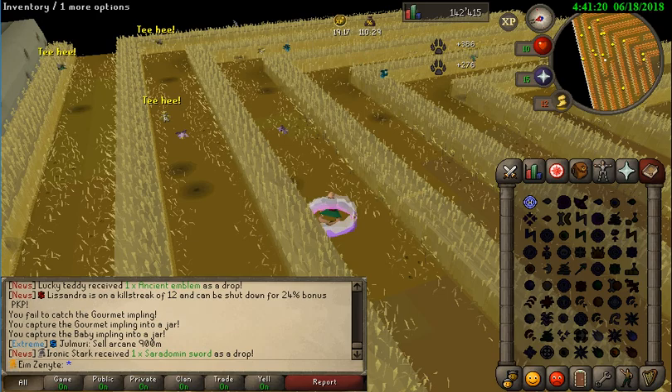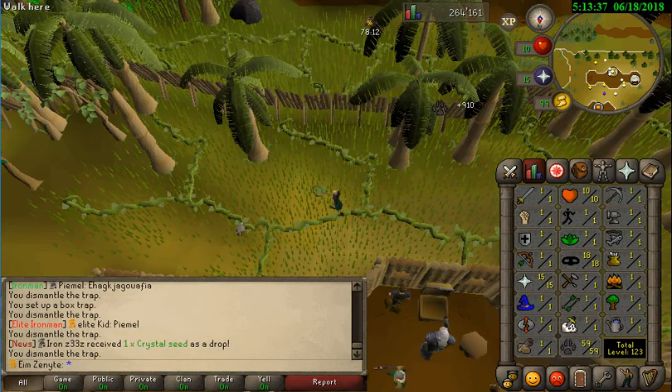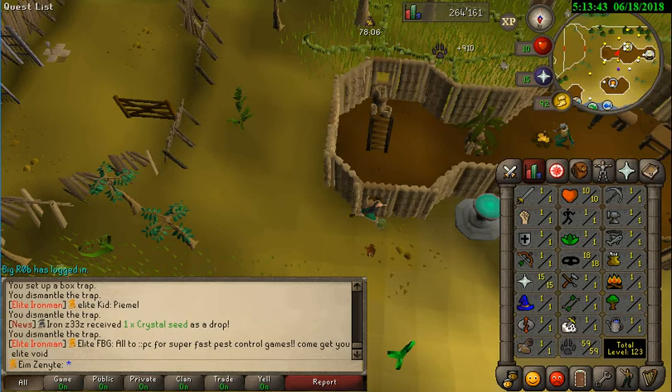I just realized it's Slayer bonus skill day, so it's a waste if I catch chins now when we have bonus Slayer XP. Let's go do Slayer instead. Quick Hunter update: we have 107 chinchompers and 59 Hunter, so 4 more levels for the red chinchompers.